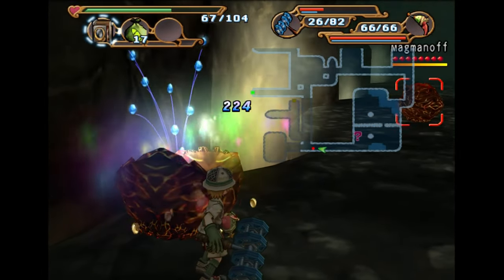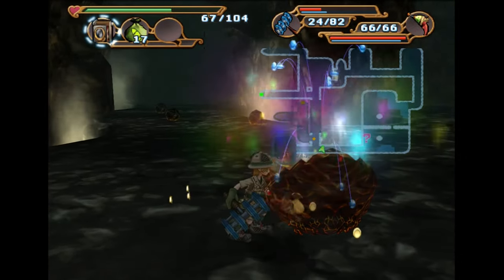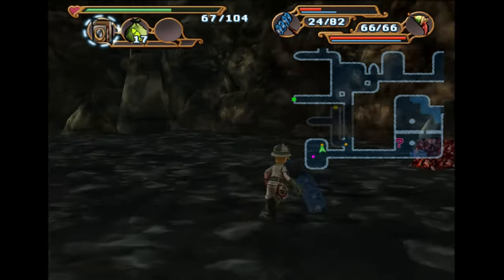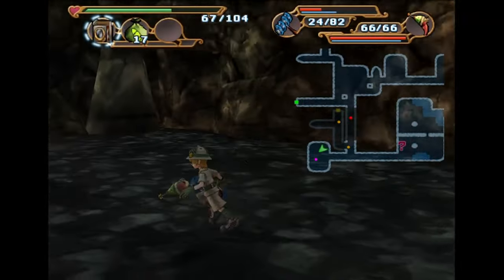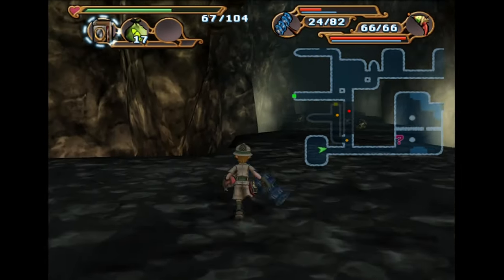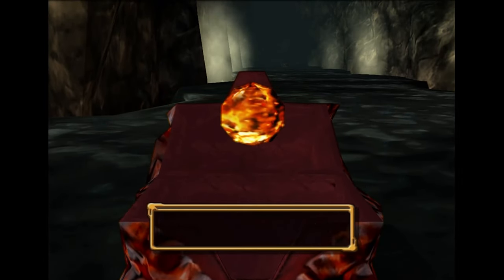This thing probably has 400 HP — if I were to take a guess, a guesstimate. Here is the geostone, and we got some treasure. I don't remember if the map dropped on this floor yet — who knows? It's possible that the one at the exit is a mimic — there's no way of really knowing.